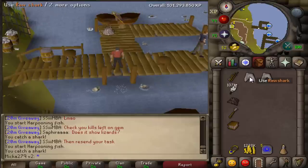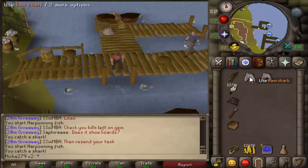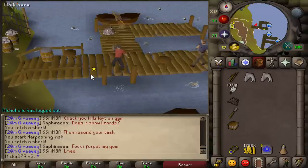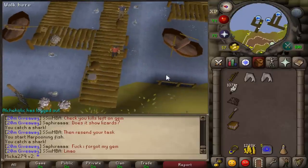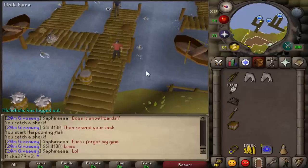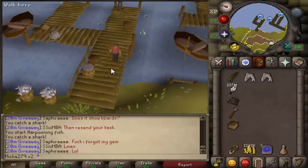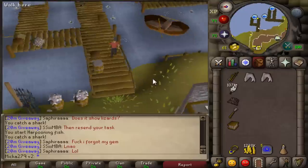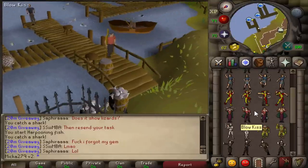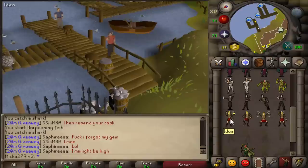Stick with monkfish until level 99 — they give a nice 30k experience per hour, and if you have high stats you can get up to 35k or even close to 40k experience per hour when you're close to level 99. I think this will complete my guide. It was a little bit sloppy since I didn't have it that well planned, but I hope you guys enjoyed it. Make sure to like the video, comment, and point out my mistakes so I can improve on my next video. Bye!